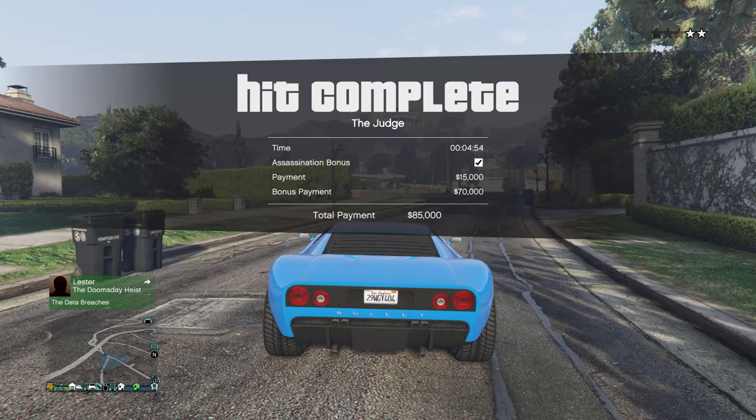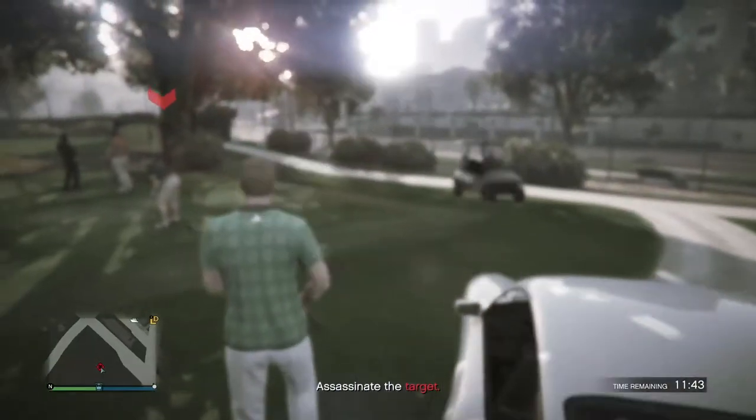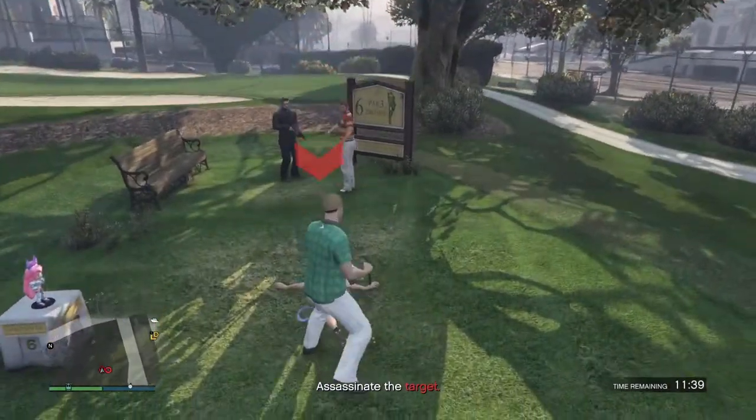The payphone hits also have a 20-minute cooldown. That wraps up the agency guide — drop a like if you enjoyed this video, comment any questions you have, and subscribe for more GTA Online content.